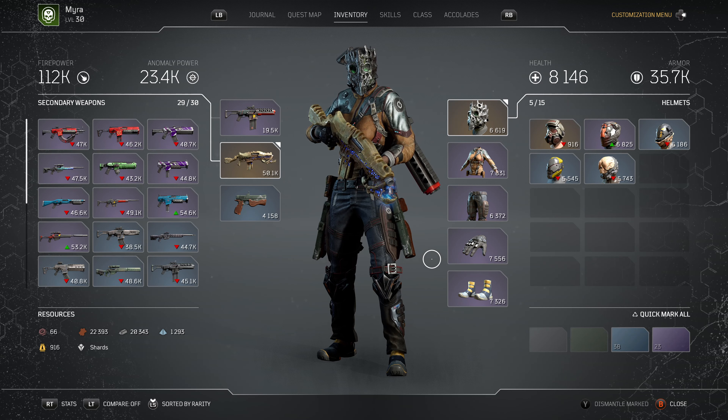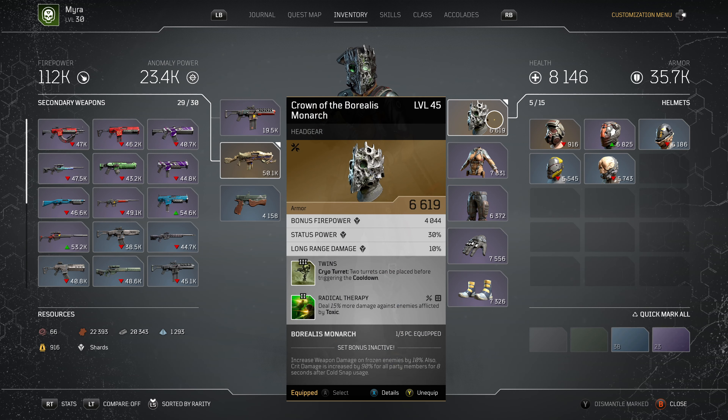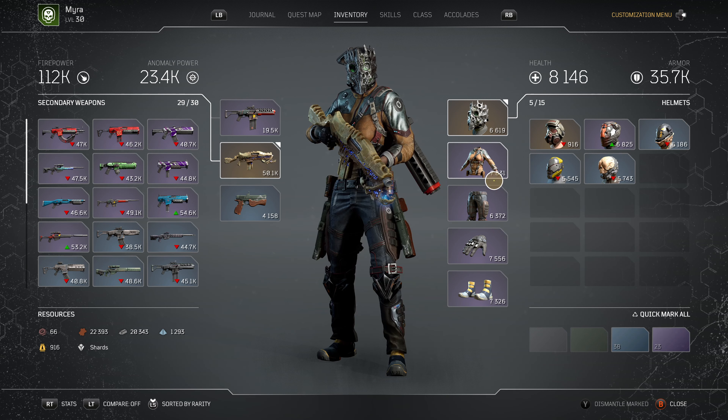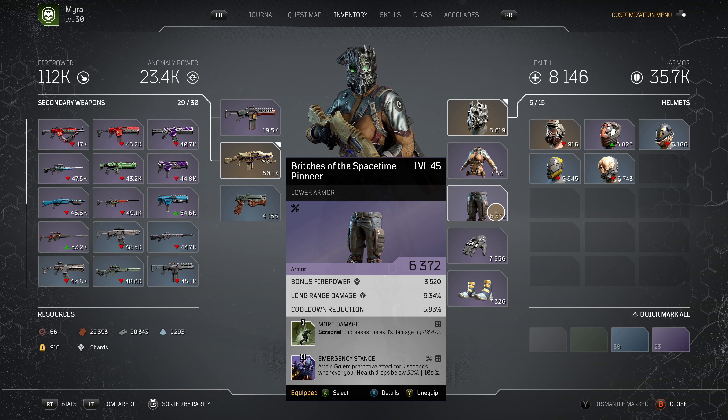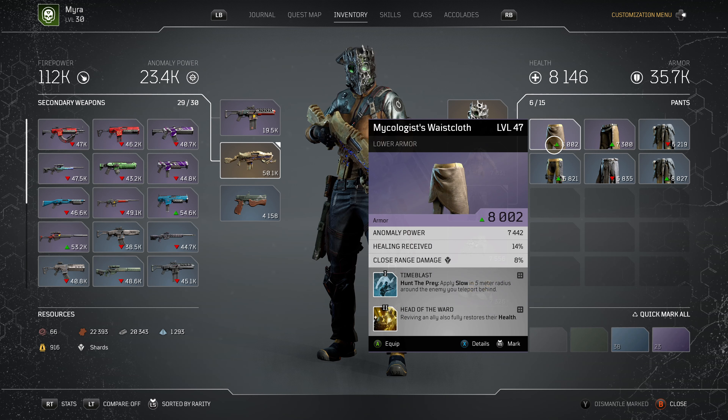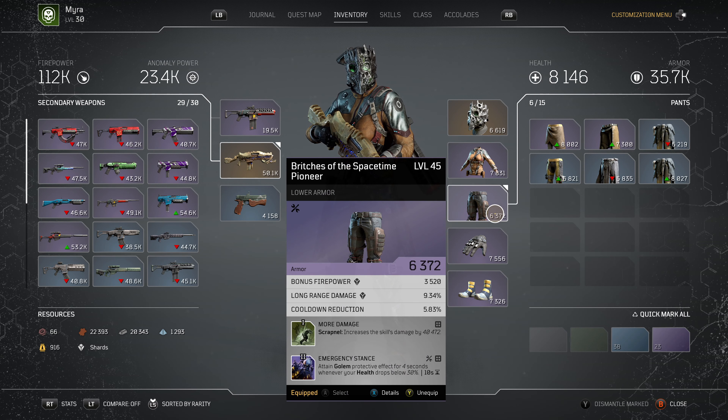My maximum wearable item level is 47, so all of my gear could be maxed out at level 47. You always want to make sure that everything - armor or weapons - is at the highest level you can possibly be. I'm going to show you something here in regards to armor. I actually brought stuff from my main character, which is a Trickster, over to my secondary class which is a Technomancer, so putting these pants on doesn't really make any sense, but it's a great example of what we're talking about today.